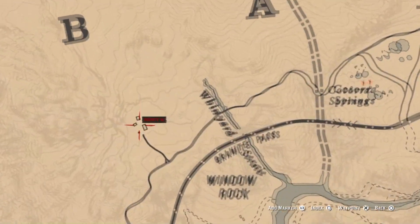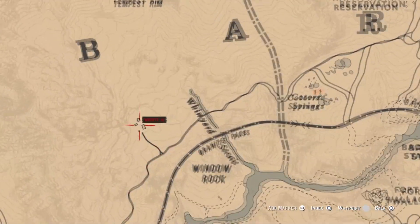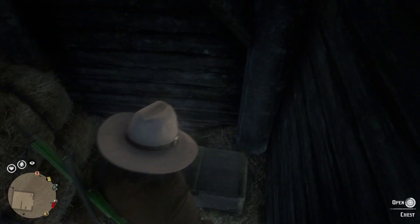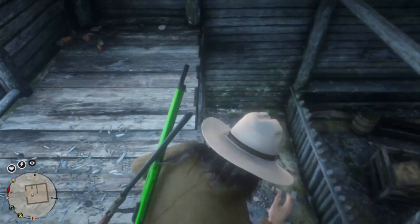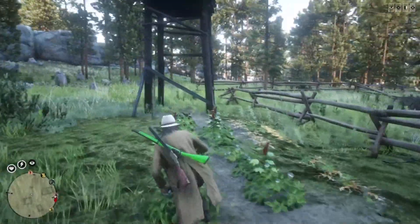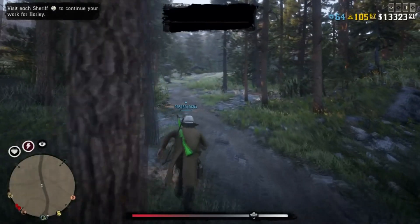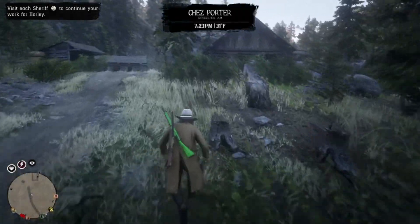The first place we're covering is Window Rock. Here is the best spot — I believe there's eight collectibles you get here. As you can see in this footage, I'm going around and there's barely anything; I think there's only one collectible there, which is the tarot card sitting in the barn windowsill. To get all the others, just stand in the middle of that place, press pause, go to Online, and find a new free roam session. Once you load in, make your way around and all the other possible ones should be there.